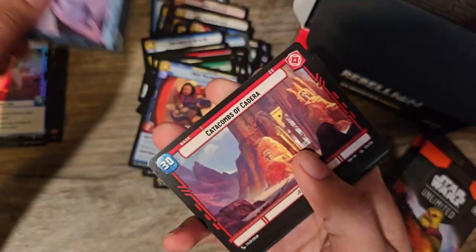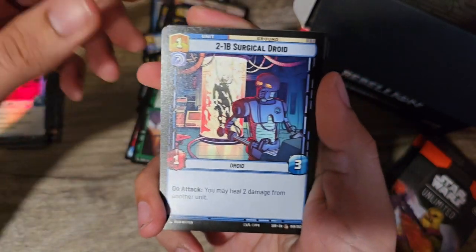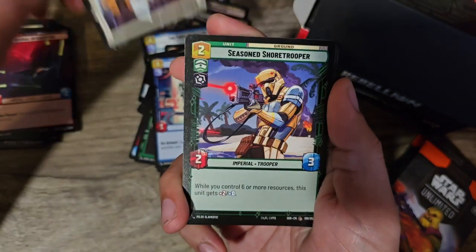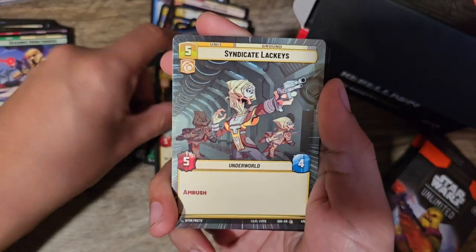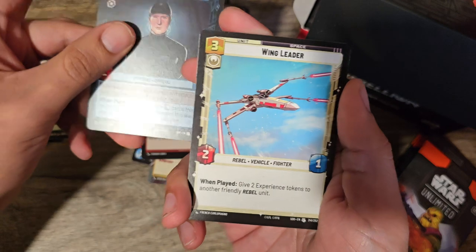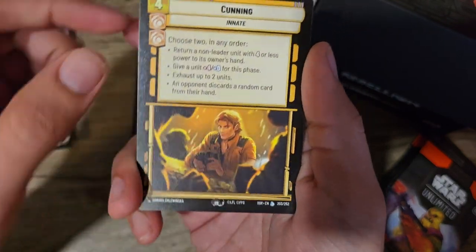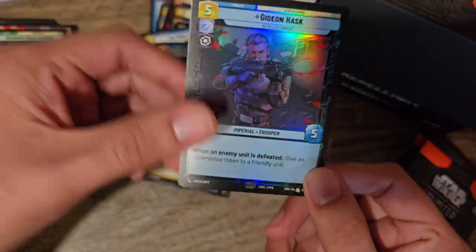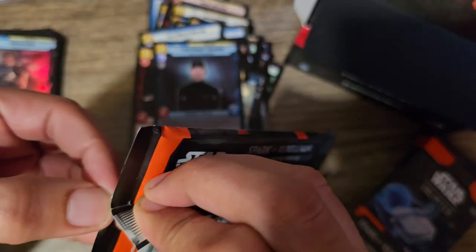We have Director Krennic. We have Catacombs of Kadera. We got Strike True. Surgical Droid. Imperial Interceptor — I kind of want that. Metal Ceremony. Seasoned Shore Trooper. Frontier ATRT. Syndicate Lackeys. Mining Guild TIE Fighter. Syndicate Lackeys in Full Art. Star Wing Scout. Lieutenant Chilson — that's a cool one. Wing Leader. Cunning, which is a Legendary. We got a Legendary — not foil or full art, but still a Legendary nonetheless. And Gideon Hask, a Rare in Foil. That's actually pretty nice — a rare card in foil.